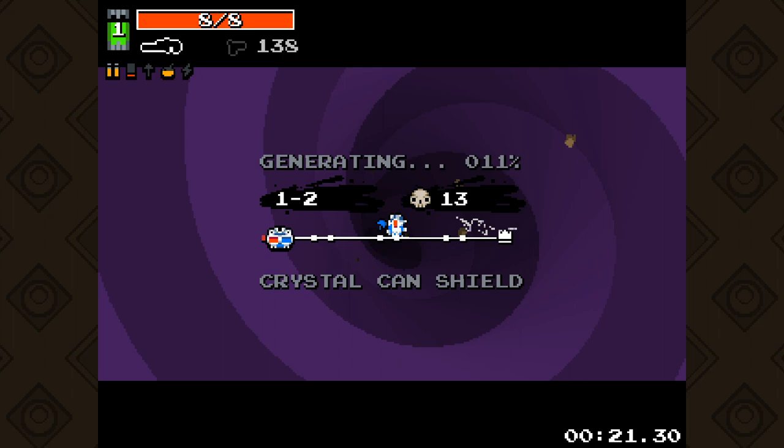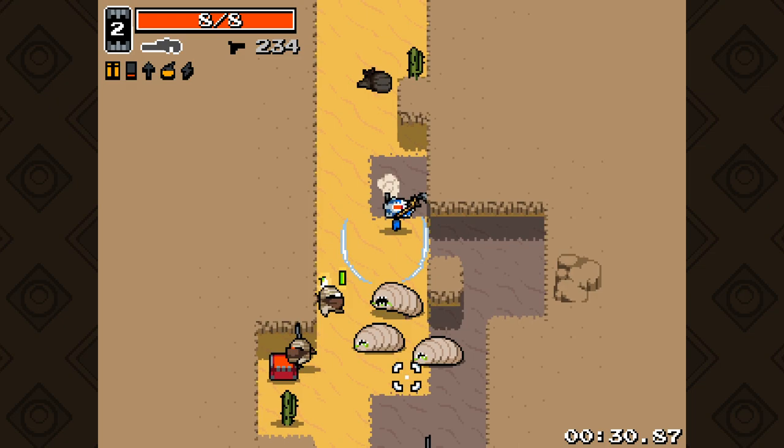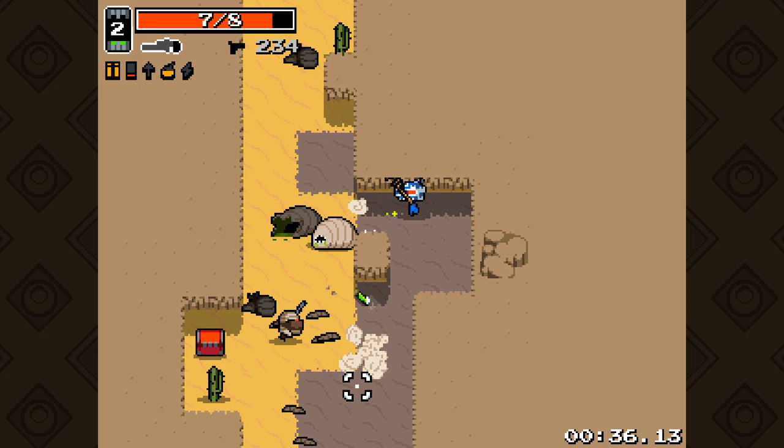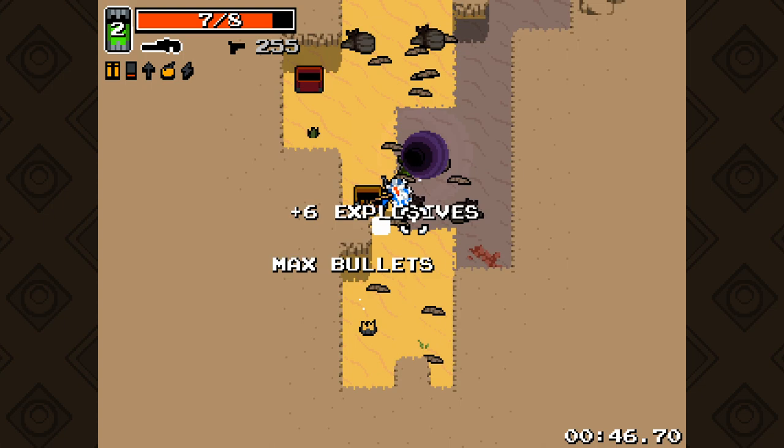No thank you - ah, there was a chest back there, God damn it. It pulled me in. But yeah, I'm definitely going to be taking the rabbit's foot - the one that gives me more ammo drops and health drops. That seems really valuable. Also, saving ammo like I am right now is fantastic.